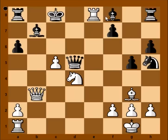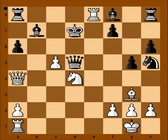Fischer played rook to e8, check. King to d7, queen to a4, check. Bishop to c6 blocking, knight takes bishop, and black resigned.